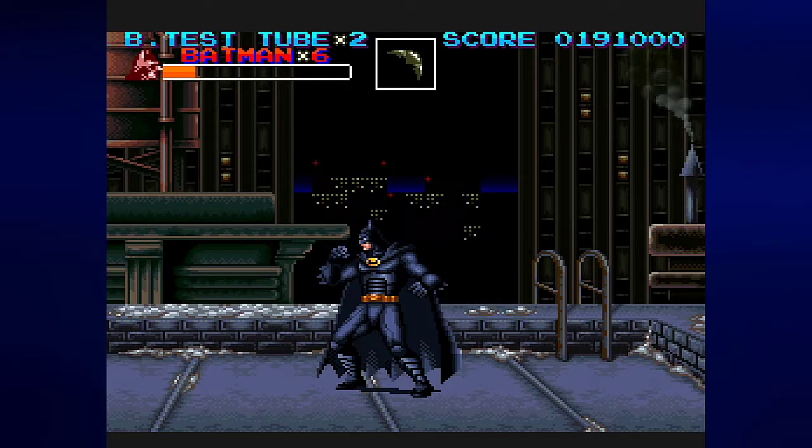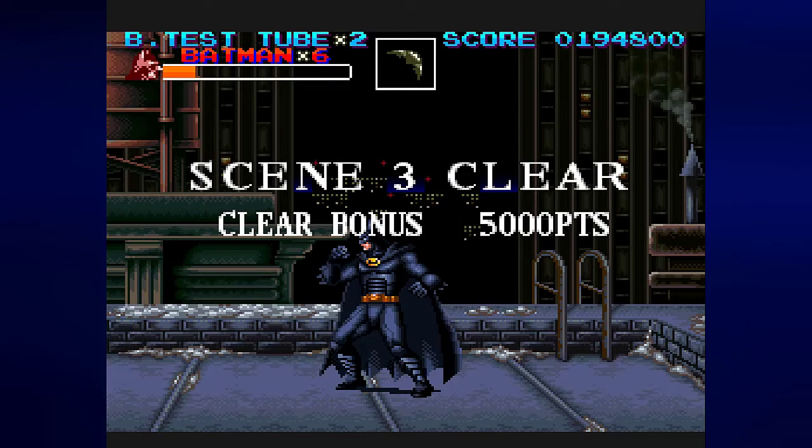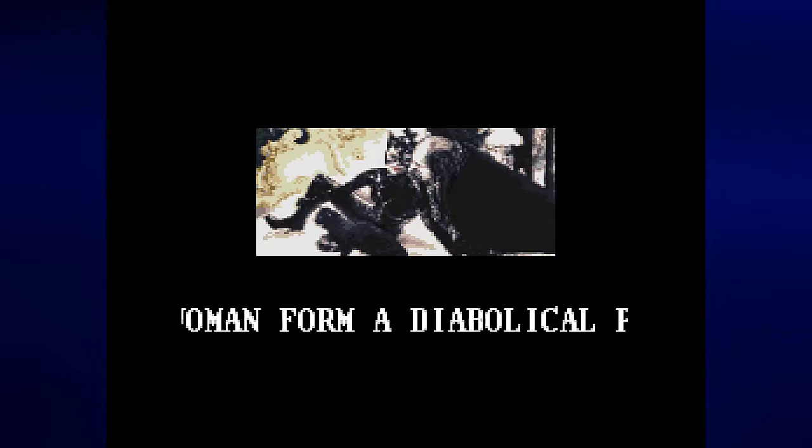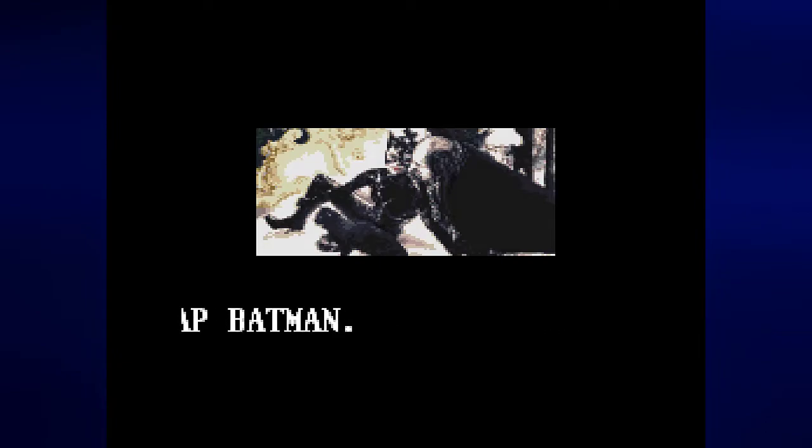After you beat her, she falls down the building and we clear scene three. Catwoman is saved by kitty litter. The penguin and Catwoman form a diabolical plan to trap Batman, and that leads to scene four: The Penguin's Trap.